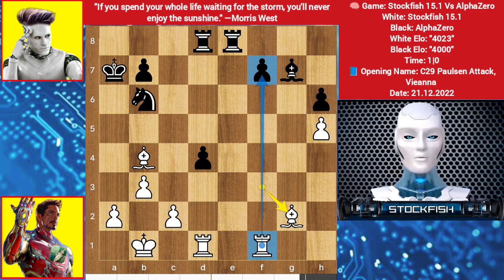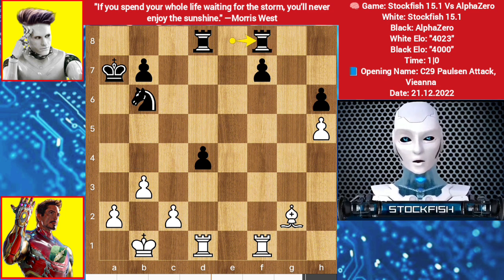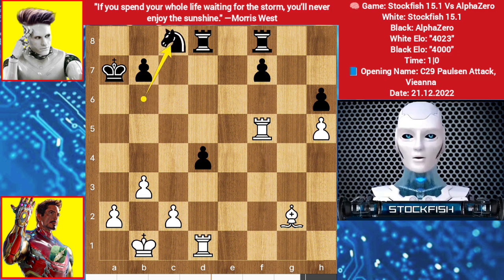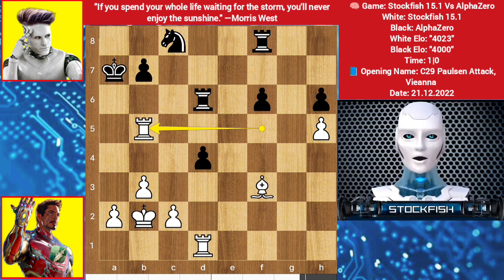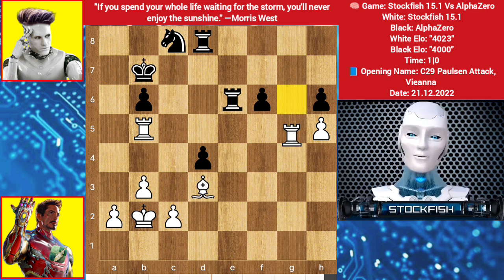Targeting the f pawn — these squares are protected by the bishop. Bishop here to target it, bishop takes, rook takes, rook here, king on b2, f6, bishop f2, rook here, bishop here, bishop backs, rook goes to g6.